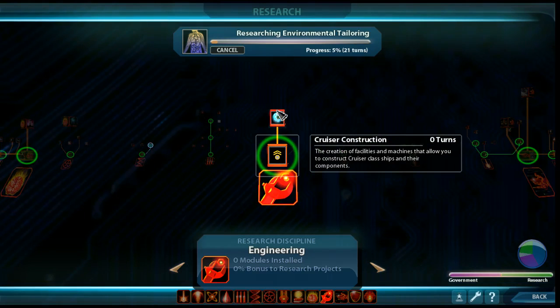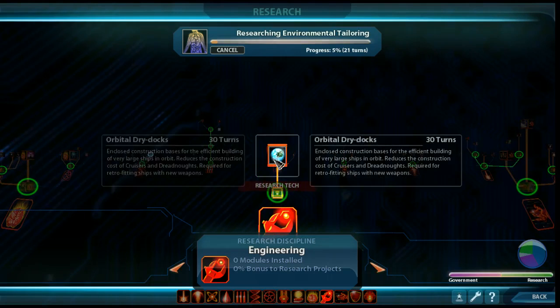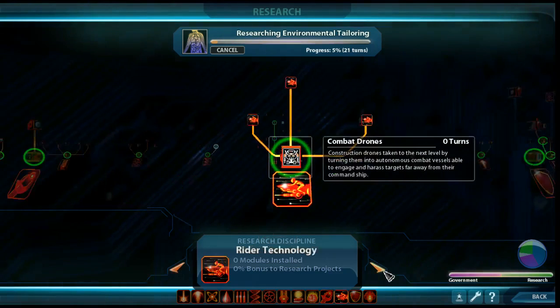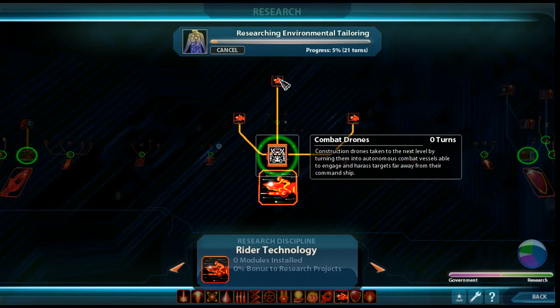Engineering - we're going to dig right into it. There are great economic techs here; orbital dry docks also allows you to retrofit ships, which I haven't talked about yet but we'll get to it. We build dreadnoughts, we build leviathans, and you get bigger freighters for your economy - this is a high priority tech tree. Riders we may develop, though they're not as essential for Hivers, although they may be useful for static defenses.